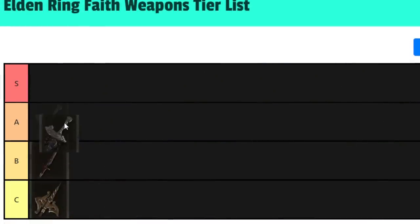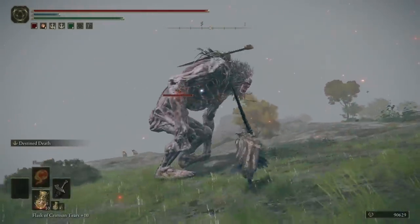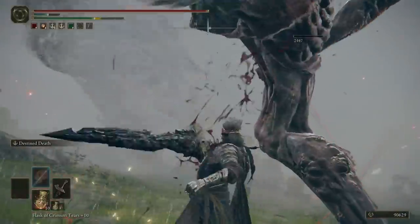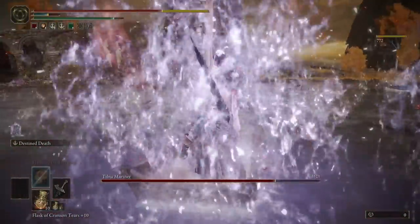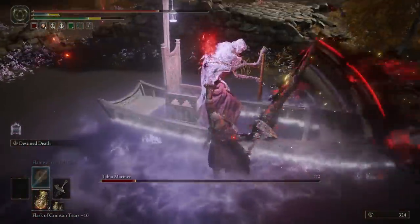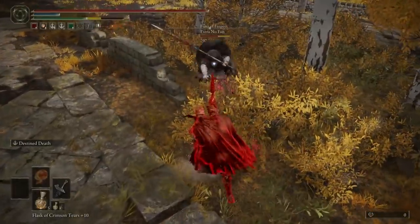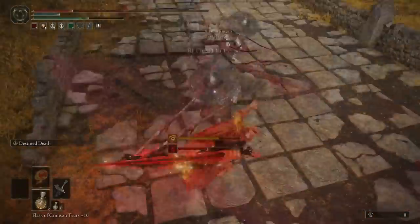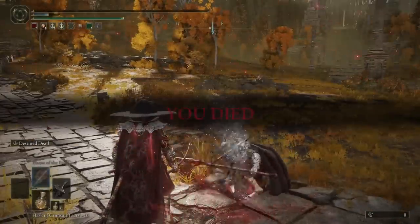Now let's do an A tier example with Maliketh's Black Blade. This colossal sword is a very powerful strength weapon, and as a colossal sword it benefits from the 1.04 buffs: increased attack speed and roll damage when two-handed. This weapon in particular comes with a three-part Ash of War where you slam the blade around and down and then explode with the destined death effect, which will cause the enemy to have a 10% health reduction for a while and deal damage over time. Very powerful in trading, it can stagger bosses. The raw damage and AR potential is great, but it's not an S tier pick because there's a similar weapon that's just better.